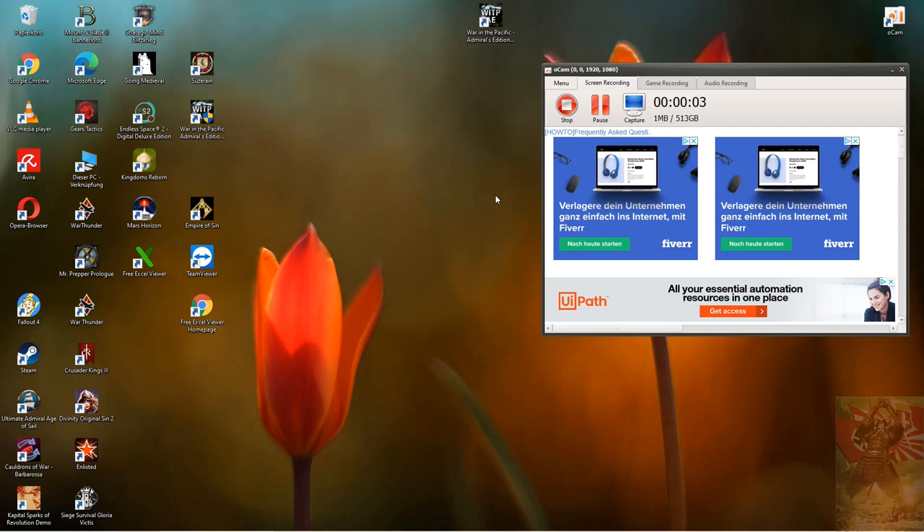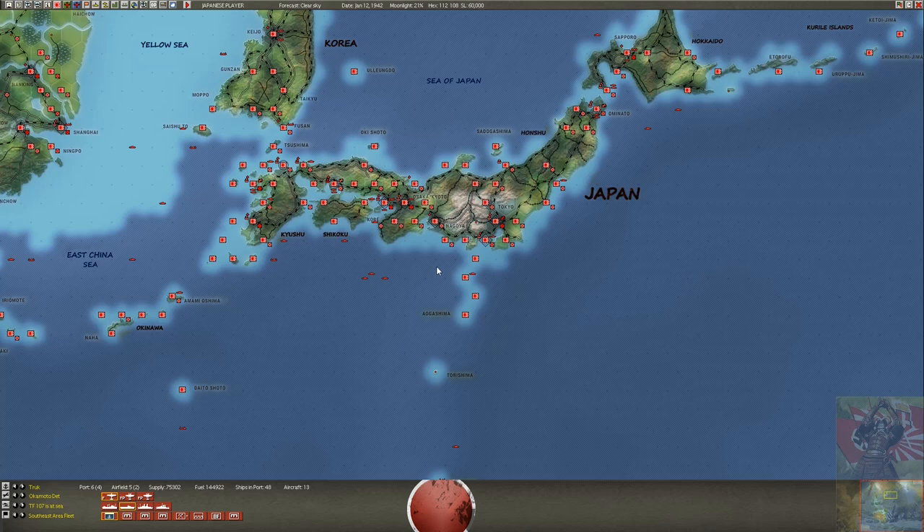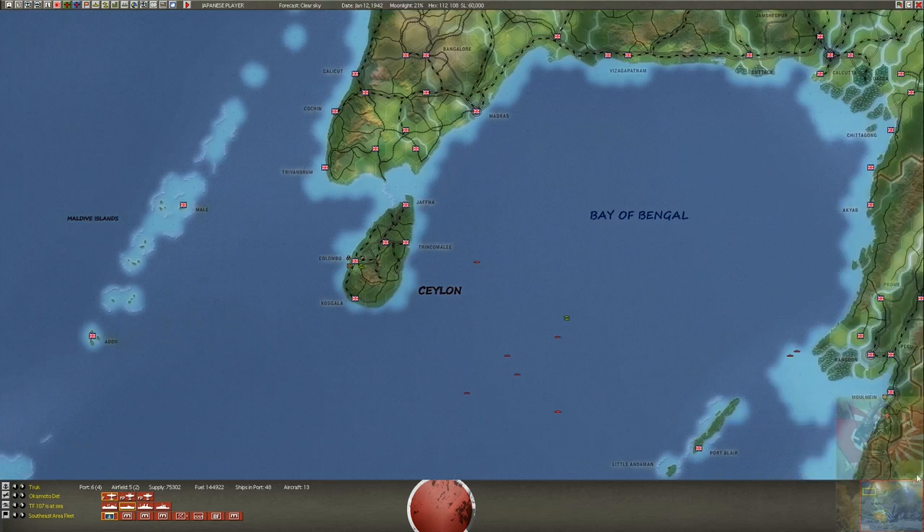Greetings everyone, here's Lodric. Today we talk again about our game War in the Pacific Admiral's Edition. Last time we had the combat phase and I showed what happened at the end. We saw that the second carrier group was sinking or at least striking many enemy cargo ships. Our second cruiser fleet was successful in sinking and damaging one. We sunk the Exeter heavy cruiser and damaged one additional light cruiser.